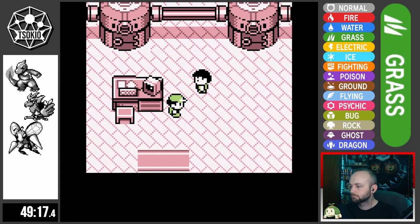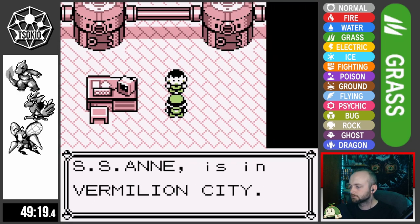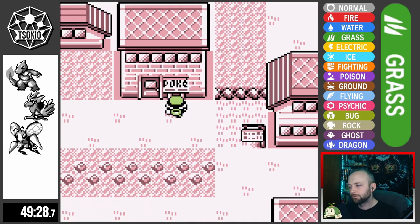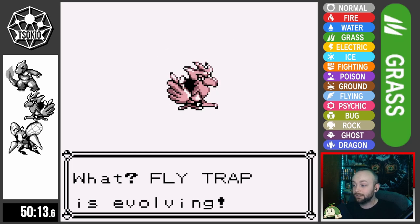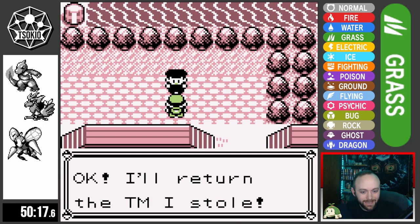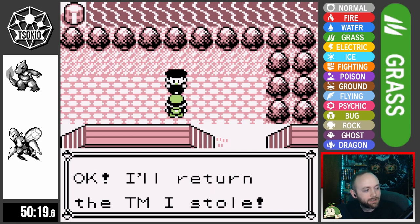After our win, we head up to Bill's, help him with his problems, and get the SS Anne ticket before heading down to Vermillion City. But before we can even get out of Cerulean, Flytrap evolves — to my surprise. I guess that shows how often I use Spearow, because honestly I had no idea at what level it would evolve.